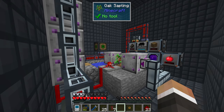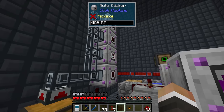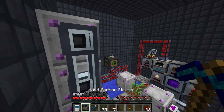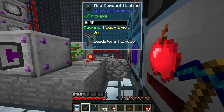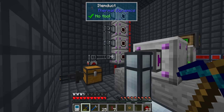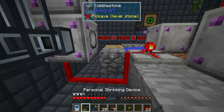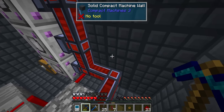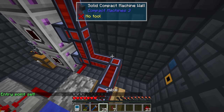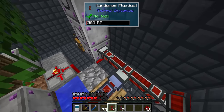Previously all the auto clickers were off almost all the time; now they're on continuously, each using 500 RF/t, so we might be running out of redstone flux. We should stop relying on the compact machine thermoelectric generators and instead bring main base power in via a tunnel. We bite the bullet, take some damage from the tree farm auto clickers, connect to a hardened flux duct and reconnect the power lines.